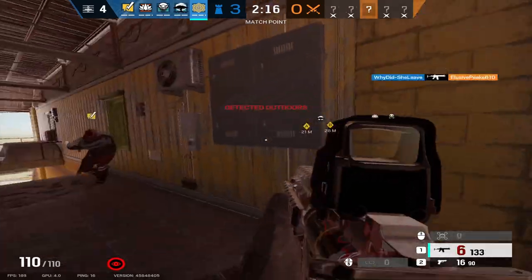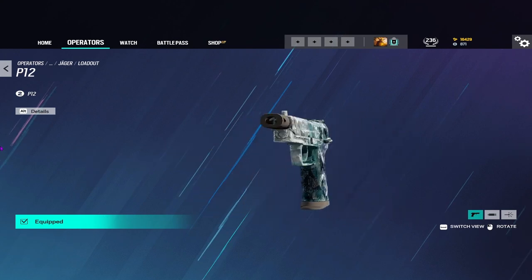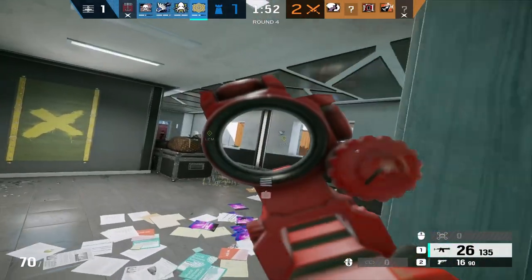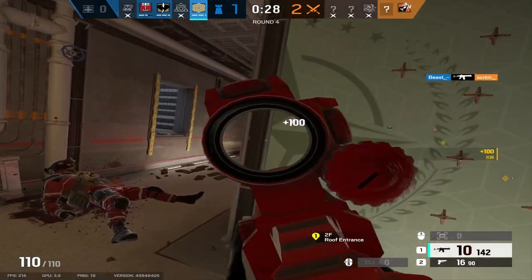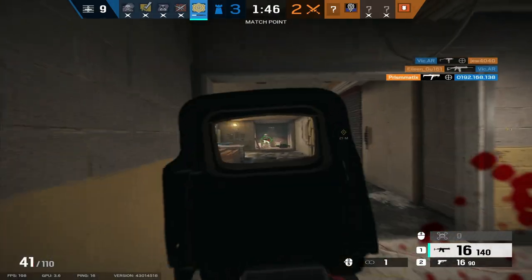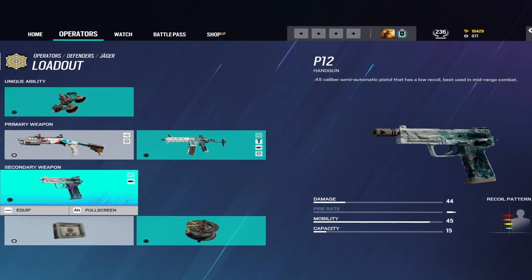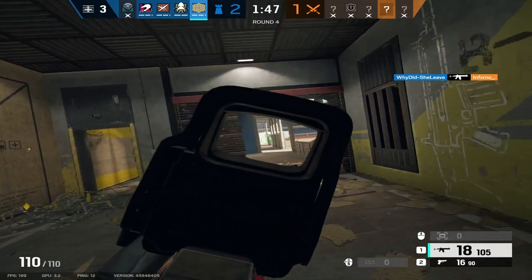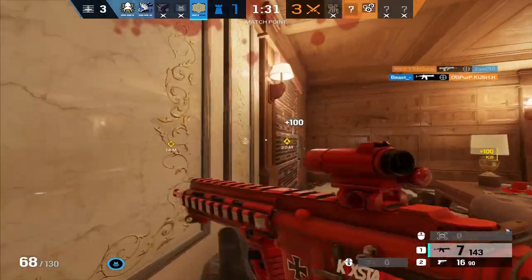Now to talk about the more controversial part of Jaeger: his loadout. He comes equipped with the 416C as his primary assault rifle and the P12 as a secondary pistol. The 416 was honestly terrible before the recent patch, doing only 38 damage, but after the patch, if you run extended barrel, the damage goes up to 43, making it a really solid primary. Its recoil may be a bit difficult to control, but the tradeoff is well worth it. Its fire rate is 740, making the gun's DPS really good with extended, though the magazine size is only 25. As for his pistol, it deals a solid 45 damage with a capacity of 15 rounds, making it a reliable secondary. I'll be giving his loadout a 9 out of 10 — after the extended barrel buff, his 416C can give a lot of defender weapons a real run for their money.